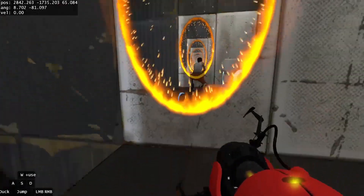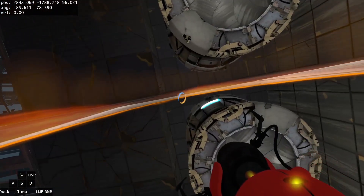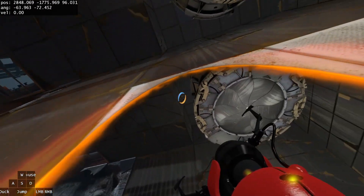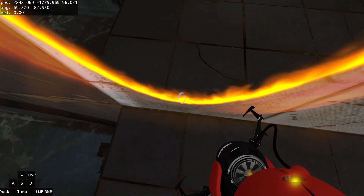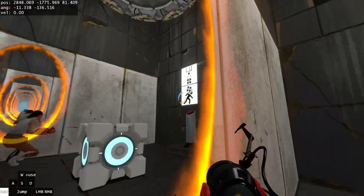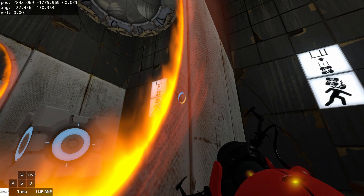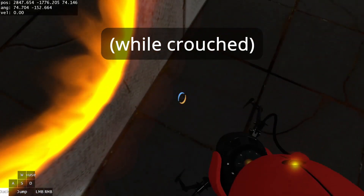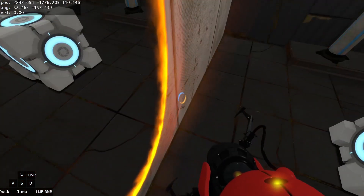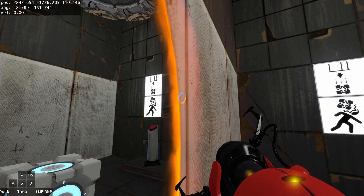Move the cube closer to you. Now — this portal: shoot the orange portal, walk halfway inside of it, and then shoot the orange portal at the top left of this surface. That'll push you just outside of the orange portal. Look about here and tap W so that you get raised up — now you are just barely inside the orange portal.